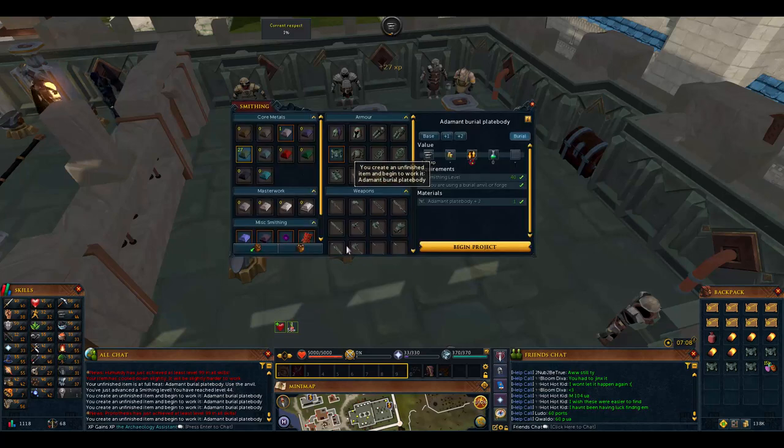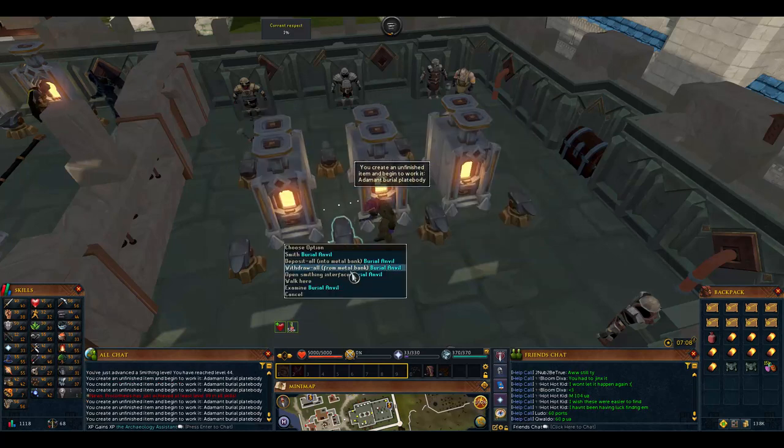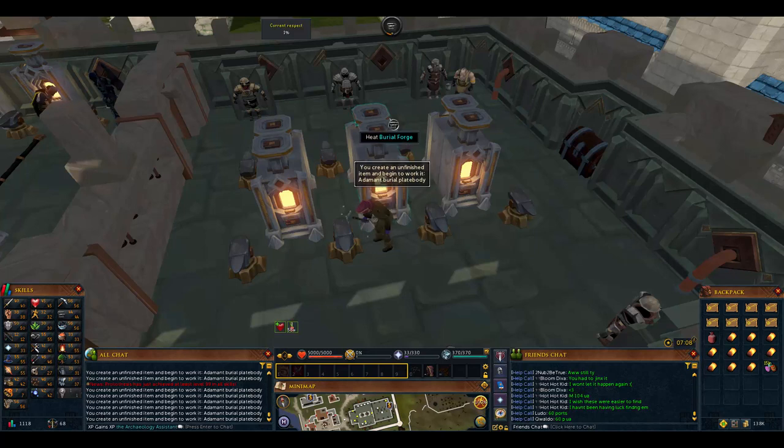So we're basically just burning money. Each set of ten is only 200K. Compared to getting 8 experience making things normally, you are making gold the slow way, but this experience is so much faster. Let's just make all of these plate bodies and come back after the ten are made to see how many levels we have.